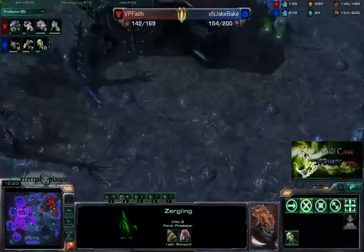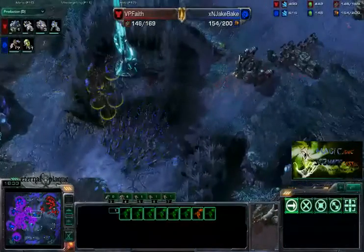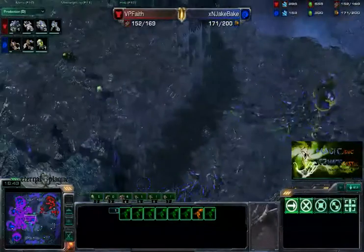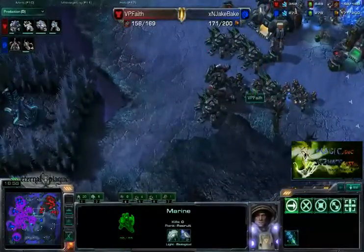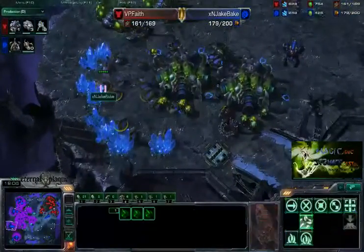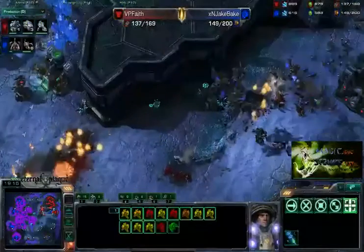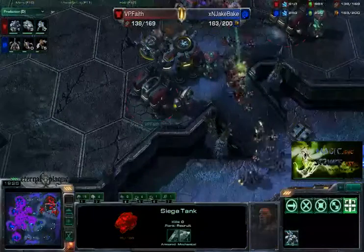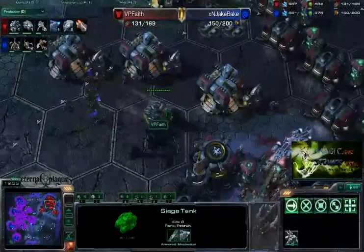Jake Bake just doing an awesome job keeping up with that unit production, just cranking out Zerglings and Banelings and everything. Those extra bases doing their work — it looks like 80 drones to 68 SCVs. Jake Bake here just having some really good drone production. I don't know if he really wants much more than 80 — looks like 80 is the perfect stopping amount. Now there's a little bit of a trick... there's a big battle here. It looks like actually Terran is kind of behind after this. Terran just cannot produce enough at this point. I often see Zerg overrun Terran in the late game, unlike Protoss — it's really hard to overrun Protoss in the late game.